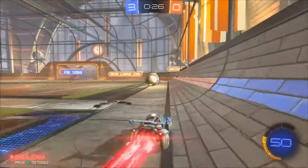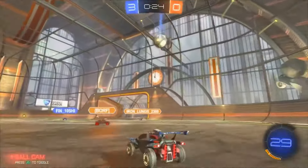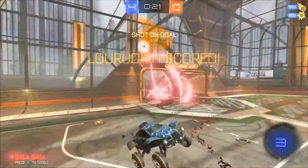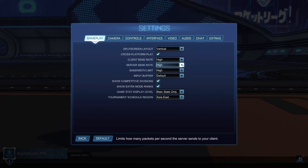Before we do anything network-related or jump into a game, there are some small things we can change immediately in the settings that are going to help. First, go to the gameplay tab of the settings menu and make sure that client send rate, server send rate, and bandwidth limit are all set to high.